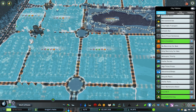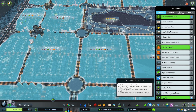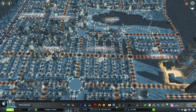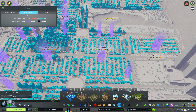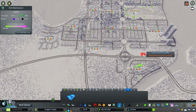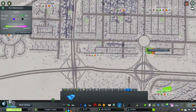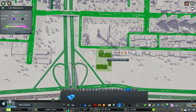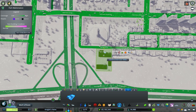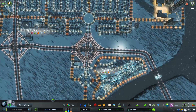We'll get trash services up to 100 as well. Taxes we'll leave at nine, nine, and nine for now — we'll see how that impacts the bottom line in a couple of weeks. Looking at our overall city policies, there's a park maintenance boost — 80 Sim-millions per park maintenance service building. I don't have any park maintenance service buildings out, so I'm going to go ahead and put one of those down in our industrial area.